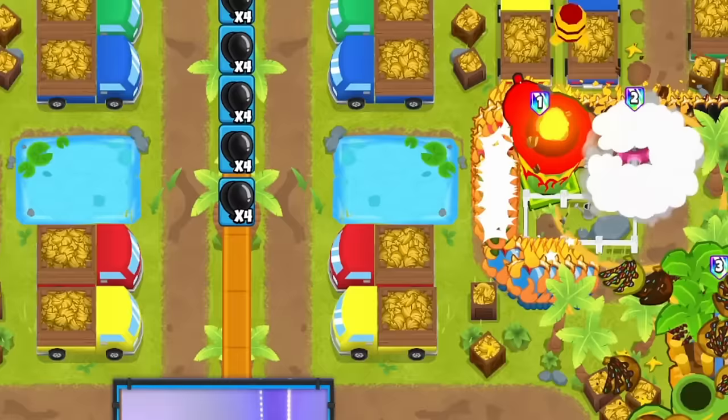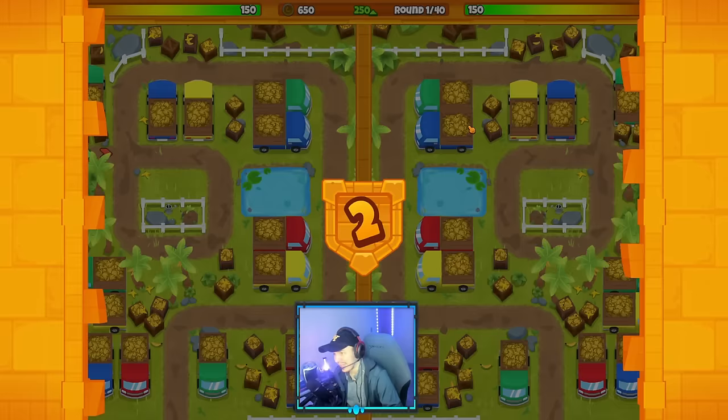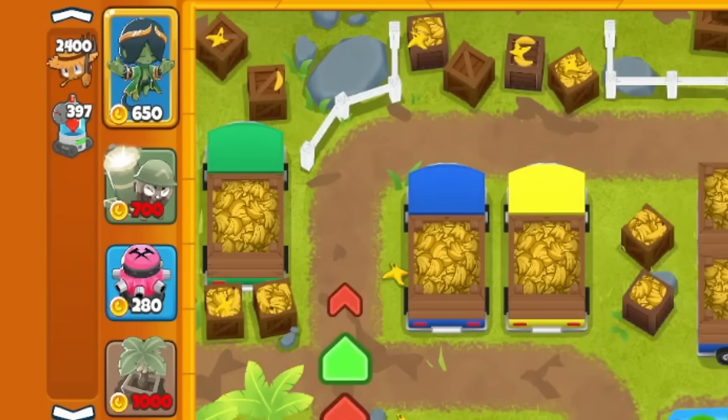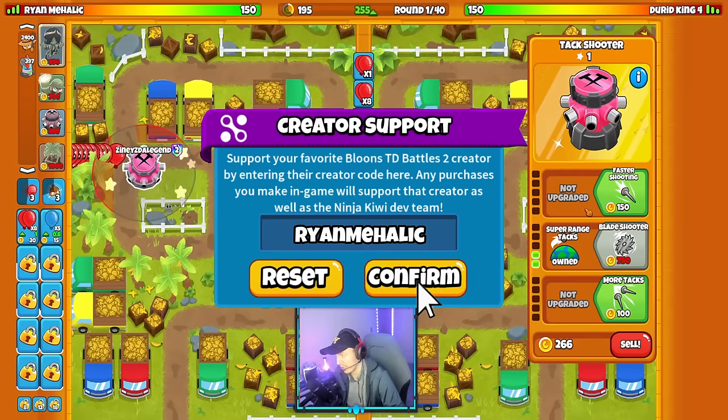We are against DirdKing4, who's going normal Jericho, and I'm bringing Fate Weaver Adora on the map of Banana Depot with the strategy of Tac Mortar Farm. This is probably the meta loadout on this map, and today I'm going to show you how to use it. I'm going to start with my Tac share here and buy super range Tac on round one. My opponent seems to be going the same exact loadout, just with a different hero — that's totally fine.